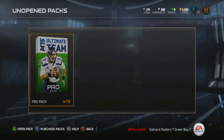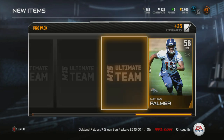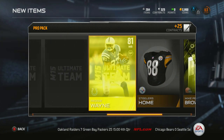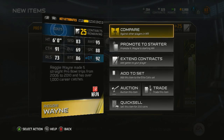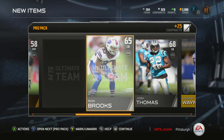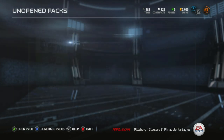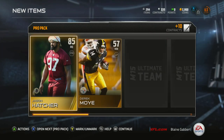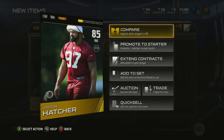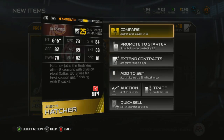19 packs left — just a little bit over midway through, still going. Brown, Steelers, and Reggie Wayne — fantastic! I've got a really good receiving core so far. Hopefully I can pull a good quarterback at some point, or maybe sell a card I don't need and buy one. Aaron Rodgers would be awesome, but an 85 overall right end is just as good — 92 finesse moves, 88 block shedding.